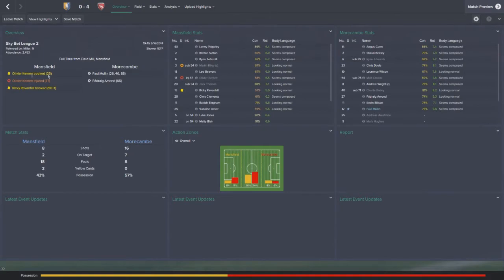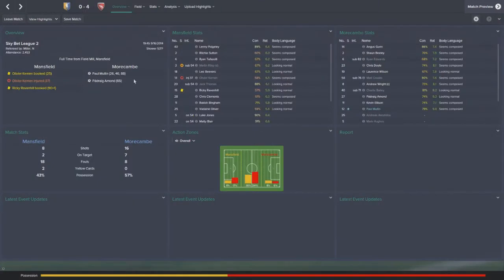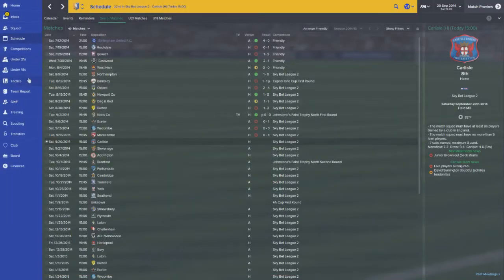I did actually give Oliver Kemen a chance and he was pretty solid until he got hurt, of course. Looking at some of these stats, they just created a lot more chances than us - only two shots on target. Beavers, Sutton, Tafuzoli were all pretty bad. I'm going to be making some changes. Everyone just played terrible in that match, really.